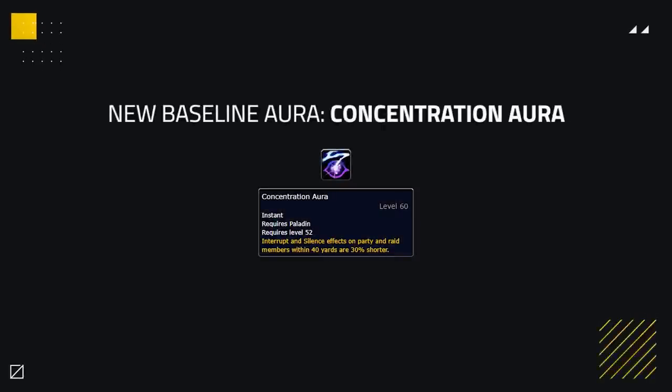The big one is Concentration Aura, specifically for Holy. What this does is reduce the effectiveness of not only silence effects but also interrupts, making them 30% shorter. This is insane, and it will make Paladins fantastic in caster cleaves, as no caster will put their nose up at a 30% reduction to all interrupts.